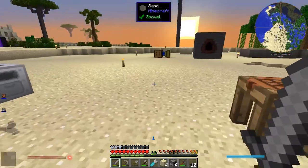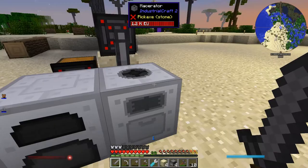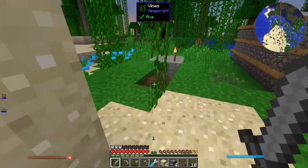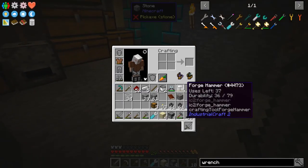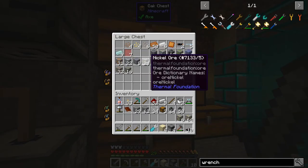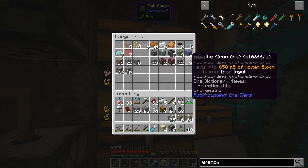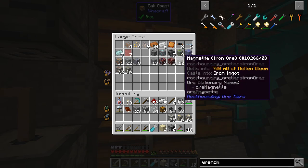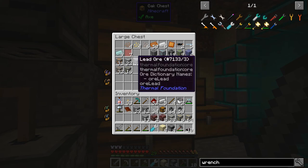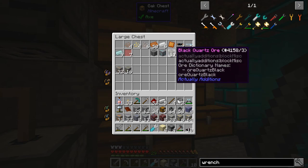Okay, now I should be able to load this up with all the things I want to macerate. Let's grab everything I could possibly want to macerate — all the gold, nickel, basically everything I think. I just don't want something to get stuck in there that I can't process. None of this iron can be processed because it's all the special kind. But all of that — lead ore, silver, copper ore, Vintium maybe, uranium sure. Oh, I'm full.